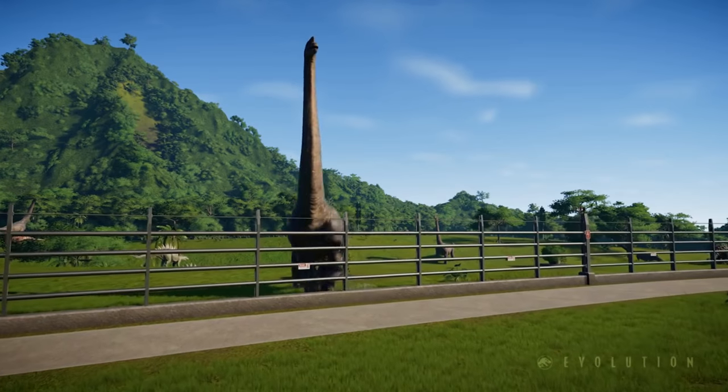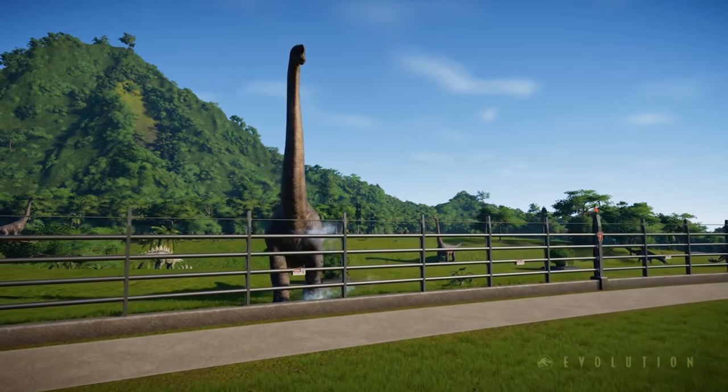These creatures are driven by their behaviours. If they're hungry, they'll eat. If they're thirsty, they'll look for water. If you don't have these things in your park for them to reach, they'll try and find them in their own way. If you don't accommodate these needs, things are going to start to go wrong — they're going to want to start trying to escape and eventually they'll start testing your fences. And if you haven't built up the right security, they're going to get out into the wild.